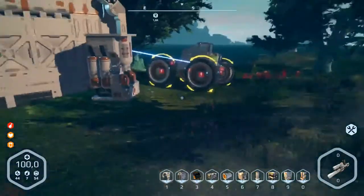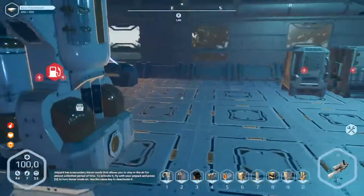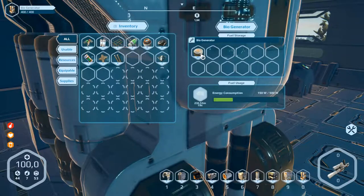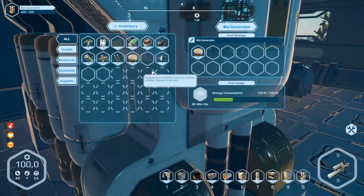Let's go inside and check that generator. Press E to open, take this energy. We take not all out - press Control and put 30 of them into the generator.